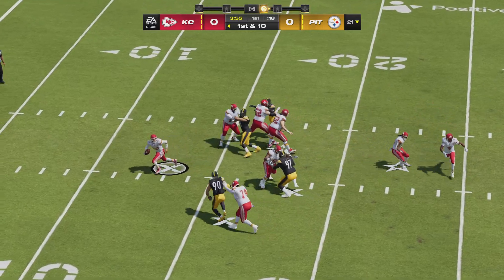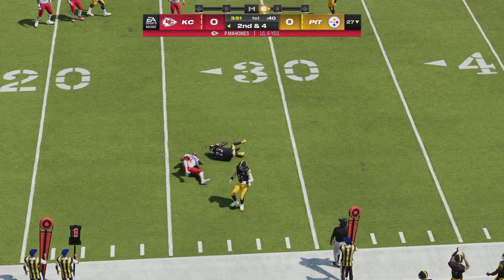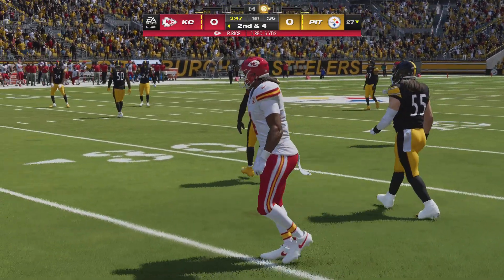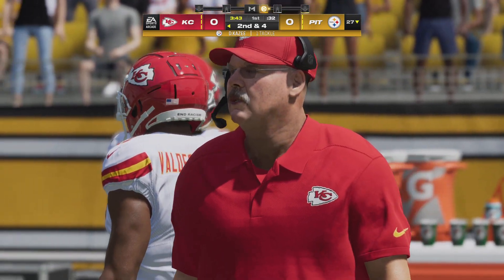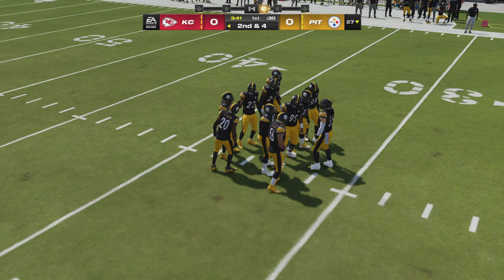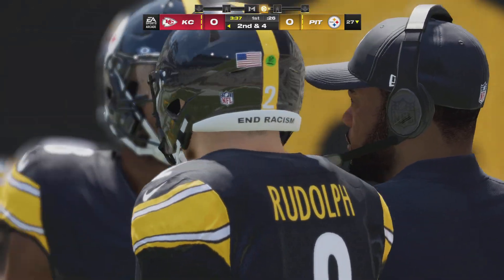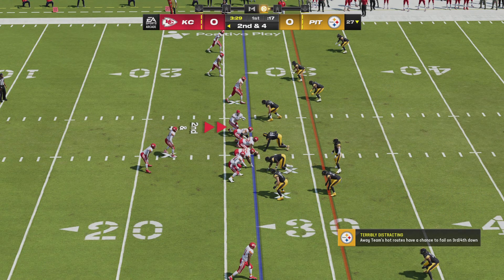Mahomes wastes no time and he'll throw. The game's first play produces six yards, bringing up second down. On drag routes, you're hoping to hit a receiver in stride so he can pick up a lot of yardage after the catch, but in this situation the defense was effective — able to stop him before he could get a good head of steam going.